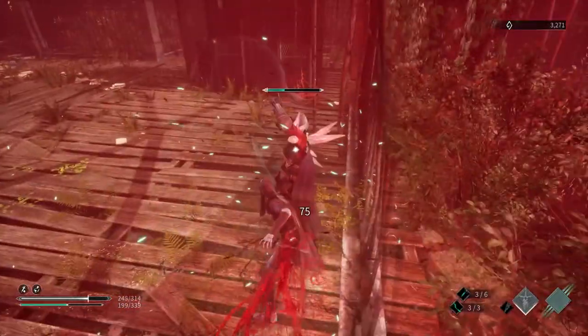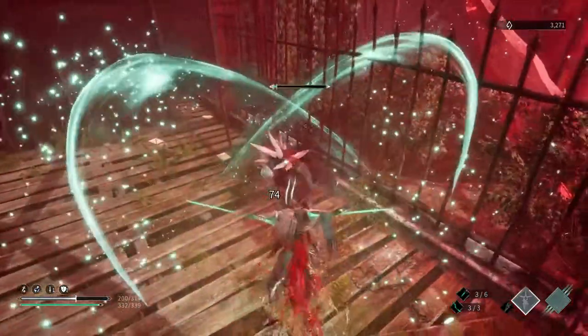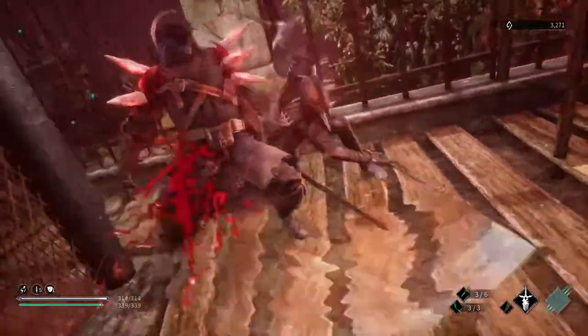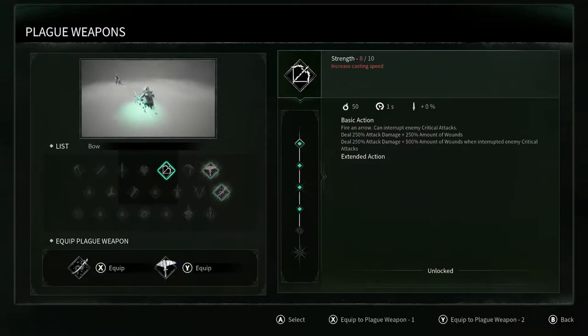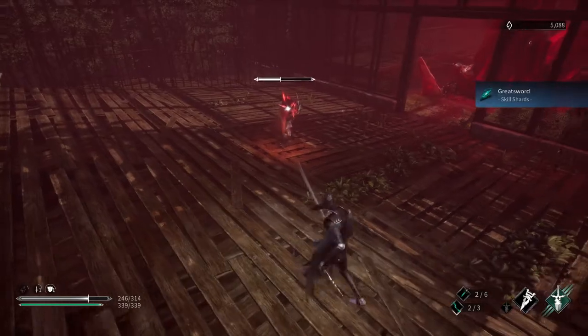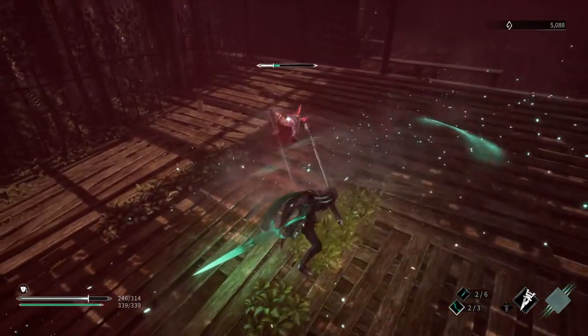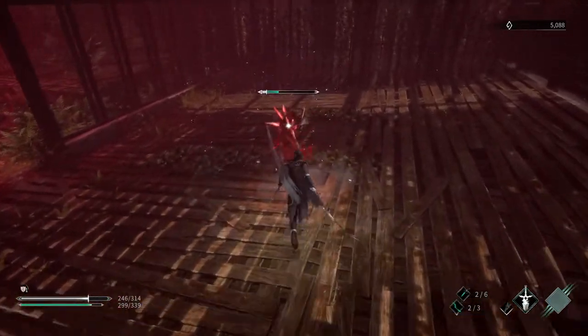As you defeat enemies and bosses, there's a chance they will drop a skill shard for the plague weapon they have. This allows you to equip up to two plague weapons without stealing them. As you get more skill shards for a plague weapon it gets upgraded — you get more damage, reduced energy cost, an expanded moveset, and even more buffs based on the stats you've allocated through leveling up. There are so many different plague weapons that no matter what playstyle you have or want, you can always fill a gap in your build or expand on its strengths to really push the limits of what you can do.